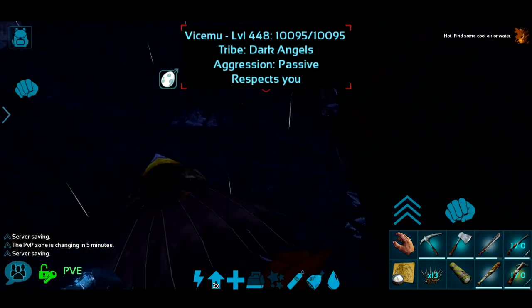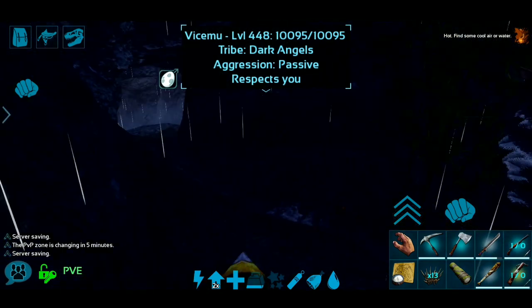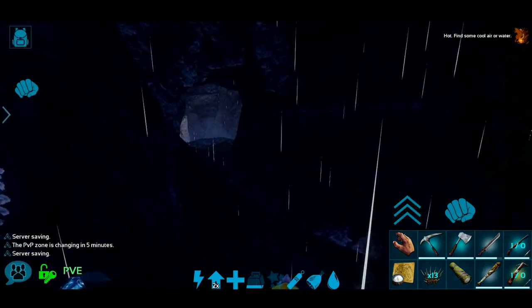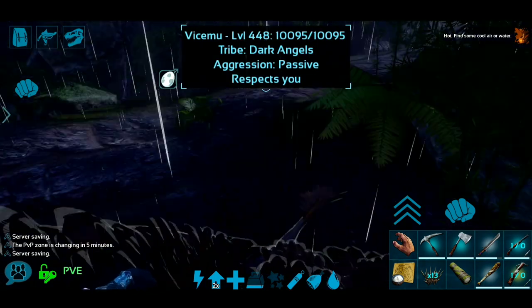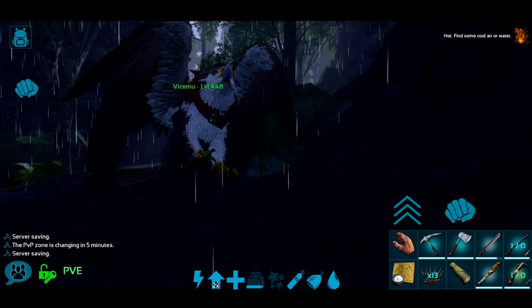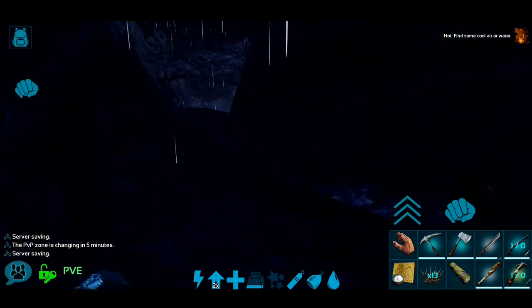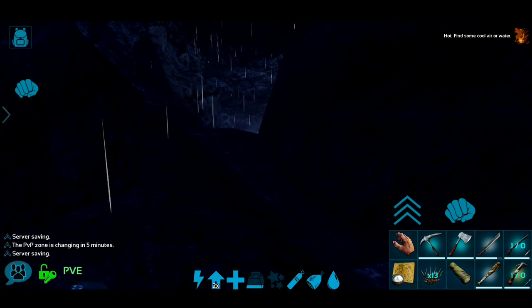Basically we're just going to run in here, go grab the artifact, fly to the obelisk, and then tribute the artifact. Generally, every one out of maybe two or three runs I will get a soothing bomb. So in a sense, this is how you get unlimited soothing bombs. I'm going to show you the quickest way I take through this cave — it gets you through super, super quick.